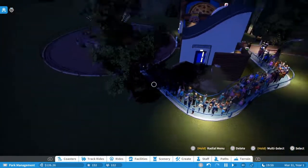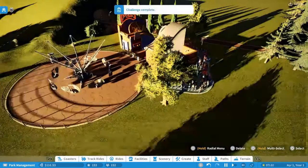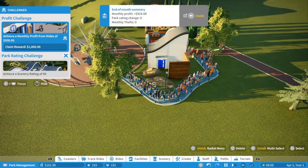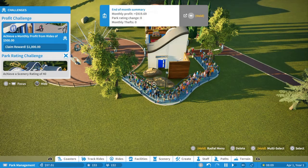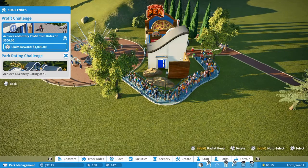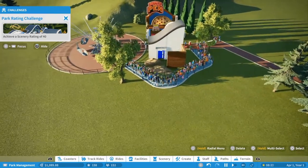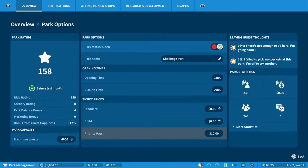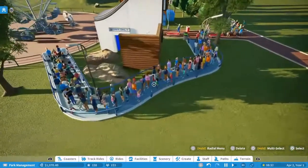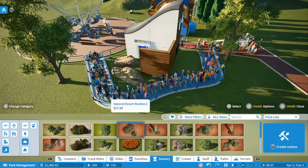Okay, it's getting really dark before they go in. Maybe we can do something with that as well. We already completed the challenge and we get the reward of $1,000 — I can claim it right now. That's nice. Focus and claim. The next challenge is a scenery rating of 40. For now we have it at 8, so it's going to take a long time before we get that one. But that's what I thought about the other ones as well. Let's build more bushes here.